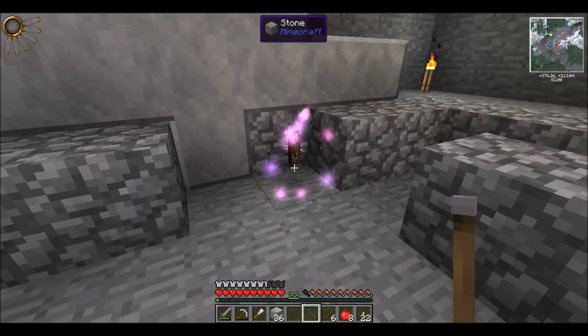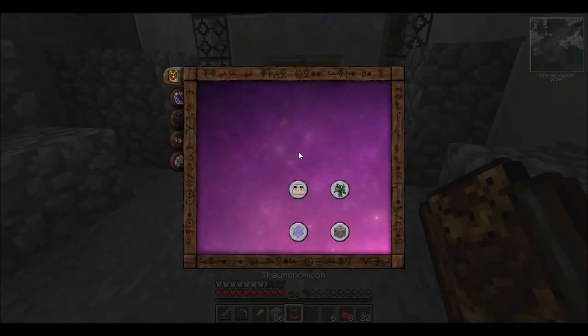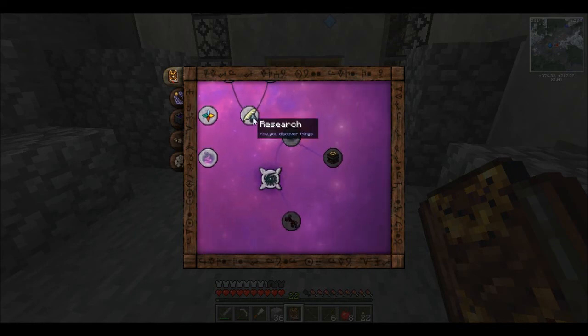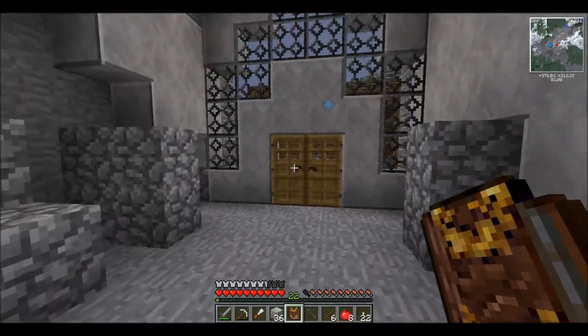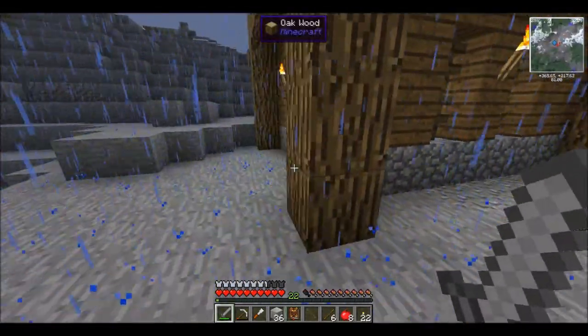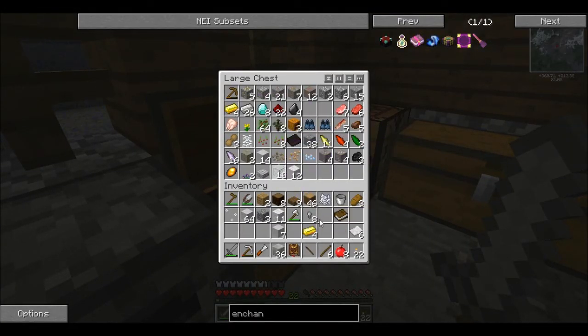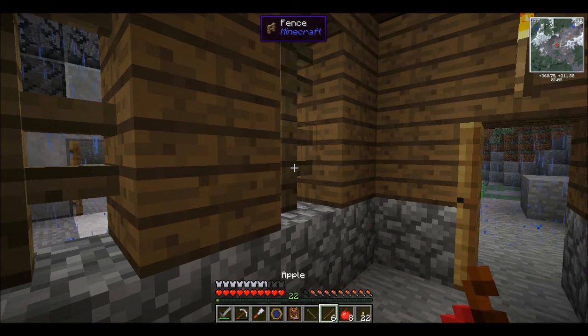We need to come over to this bookshelf and right-click it with the wand. We get the Thaumonomicon. So we've got loads of stuff started. The first thing I need to do is get some research going, so we need to make the good old Thaumometer. This is why I needed to go gather resources - so I can get some gold. I need a bit of glass and two quartz shards.